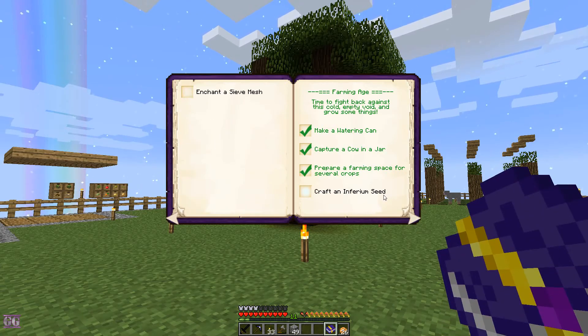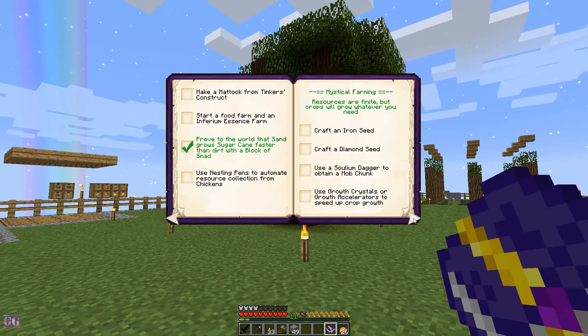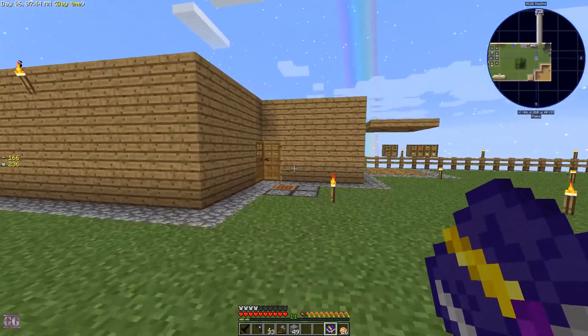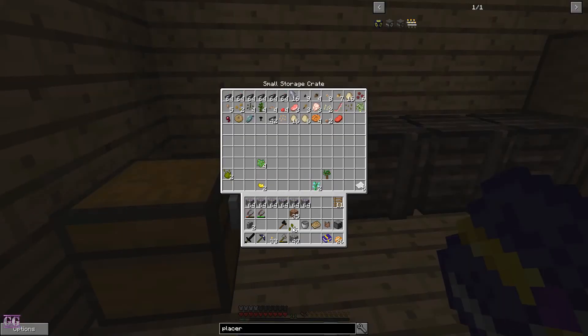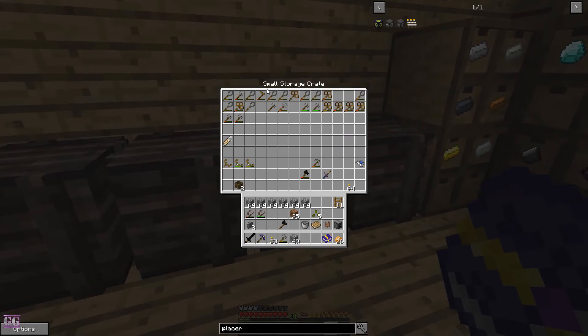We'll craft that, but the thing is we already have a few seeds that I missed. We already have a few inferior seeds and I'm not sure if the worms work on them, so I'm not going to waste a worm at this point in time.